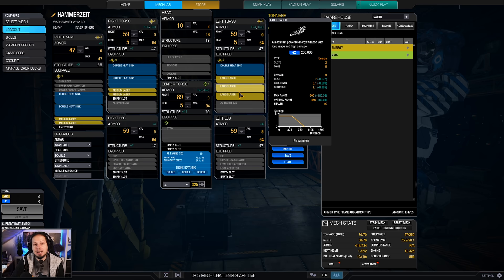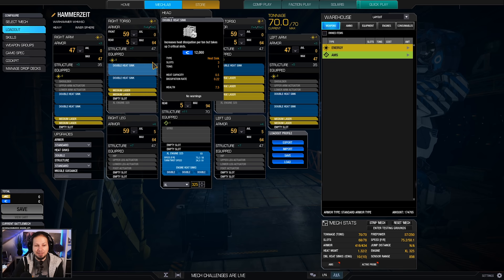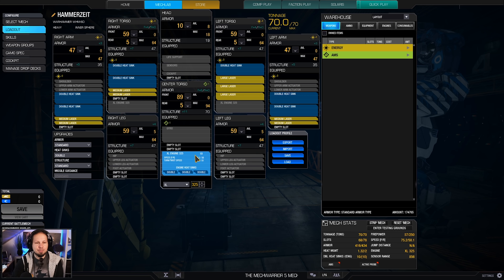Yes guys, I know — an XL engine on a heavy mech. Who is doing that? This guy! With good positioning and using the range, and of course your teammates and cover, this mech can shred people like crazy. We have a pretty good alpha strike of 57 and pretty good range with the large lasers.